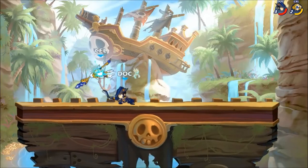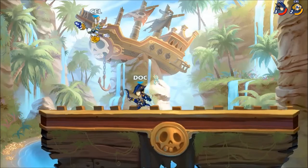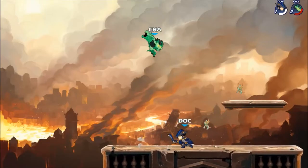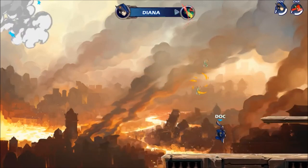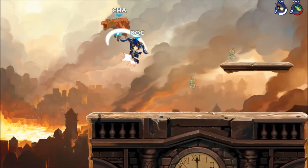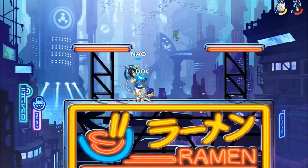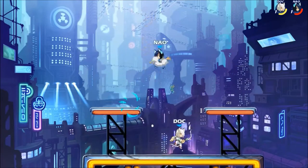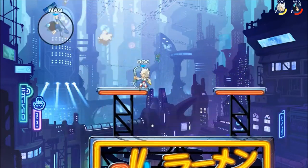Here's a more aggressive down light. You see Brynn actually attempts to dash back but we cover that space. As a final thing to keep in mind for your down lighting, remember that this is a kill confirm around 150 to 170 damage. The range and damage potential on this move gives Bow a ton of opportunity to control space on the stage.